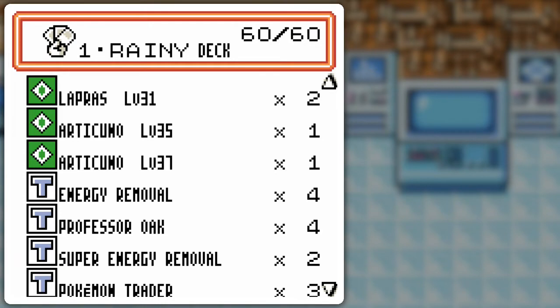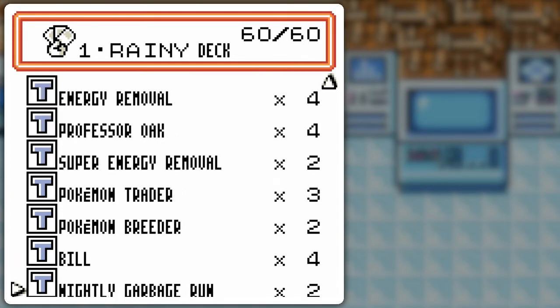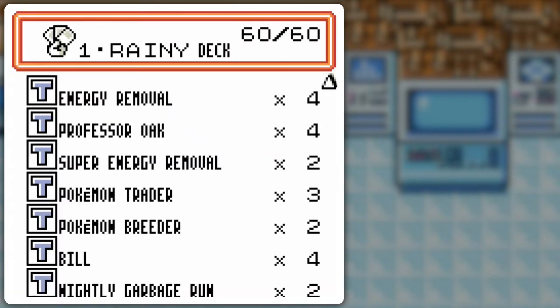Energy Removal, Professor Oak, Super Energy Removal — I got the max of these each, but I don't have two more of these so I just gotta deal with that. Since I only have two Pokemon Breeder, I instead have Pokemon Trader to sort of make up for that. Got four Bills and Nightly Garbage Run to sort of recycle the stuff back in there, potentially.